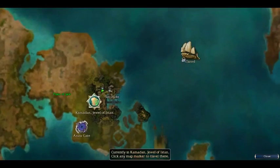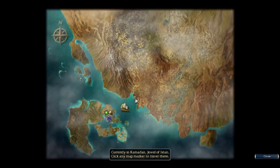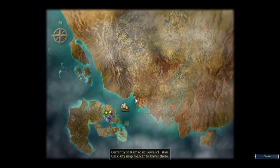If you go ahead and do the campaigns for Cantha, which is the Factions campaign, the Nightfall campaign, which is Elona, and the Eye of the North campaign, you will amass basically every hero in existence — or at least all the ones that you can unlock.